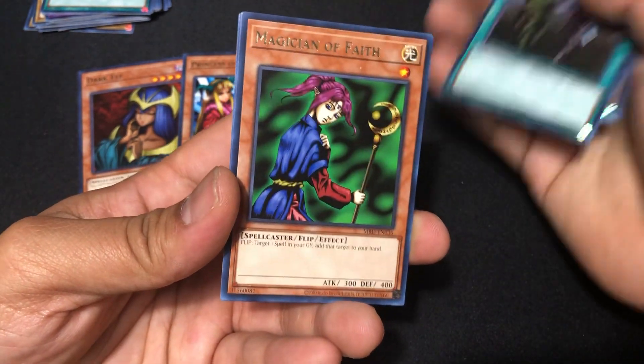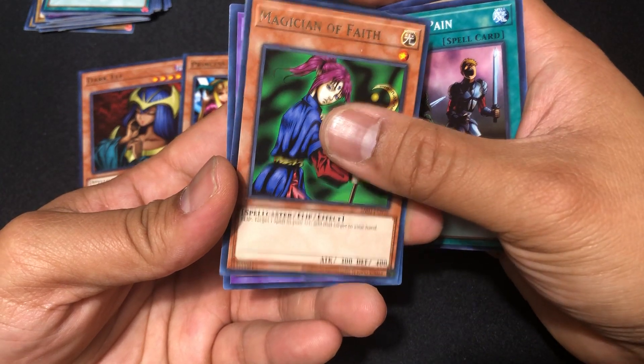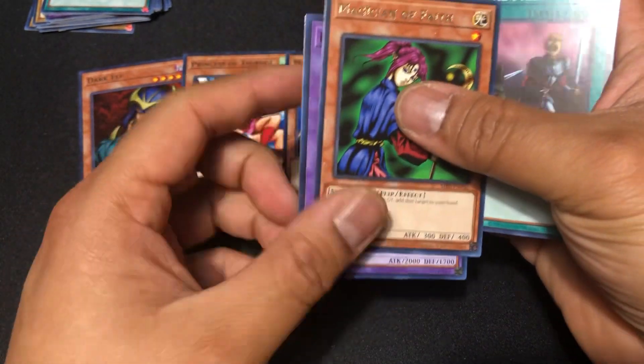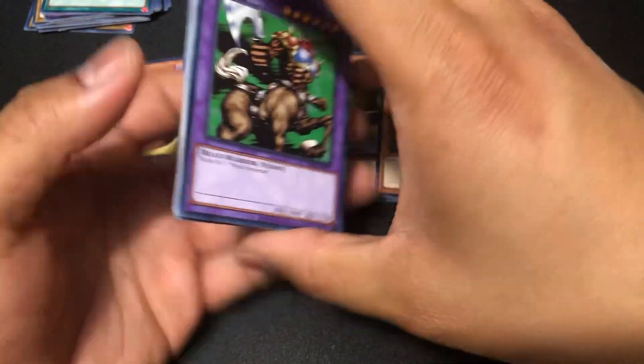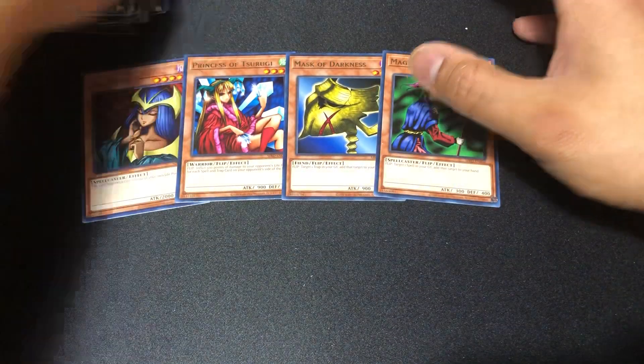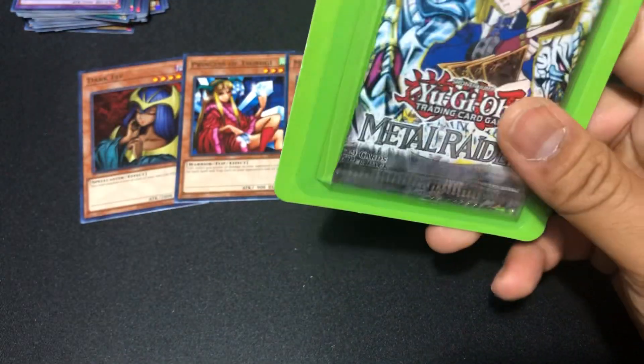That's what I'm doing right now — Magician of Faith and Rabid Horseman. Son of a horse's behind. Last pack.